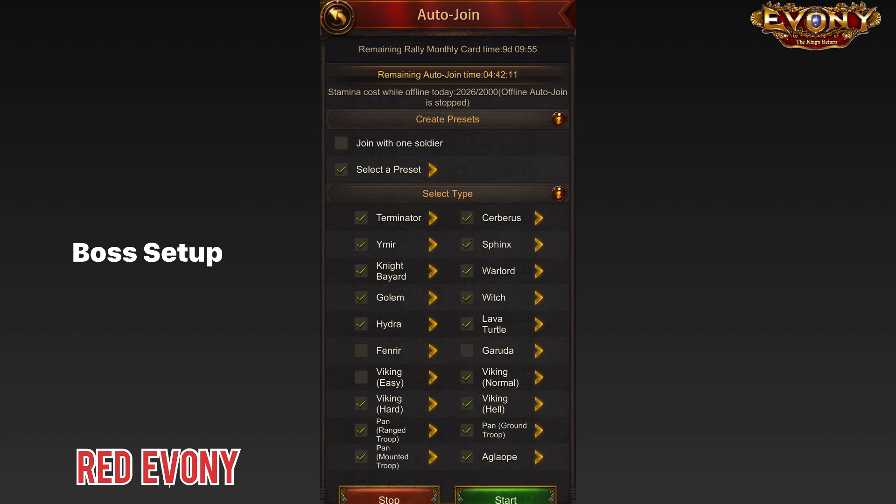The next thing you need to do — if you look at the top — is set your presets. These are the presets you'll be joining the rally with. The first option says 'join with a single soldier.' If you have that ticked, it will literally just send any general with one troop. But if you're serious about maximizing your benefit, you really want it joining rallies with your double-drop generals. So you need to select the second option — 'Select a Preset.' Once you have that done, tap the arrowhead next to it and it will bring you to the preset menu.